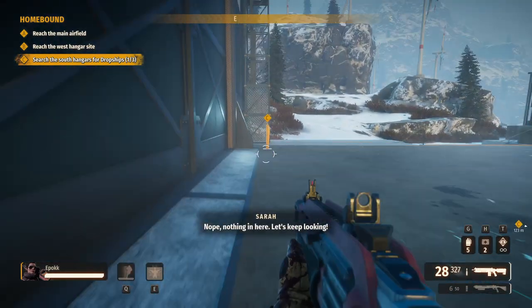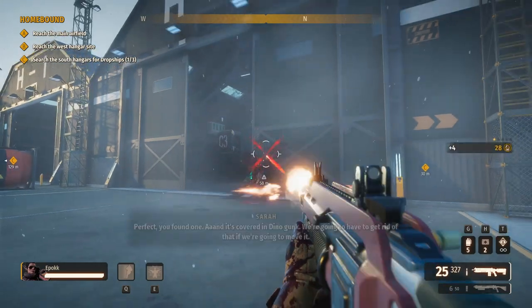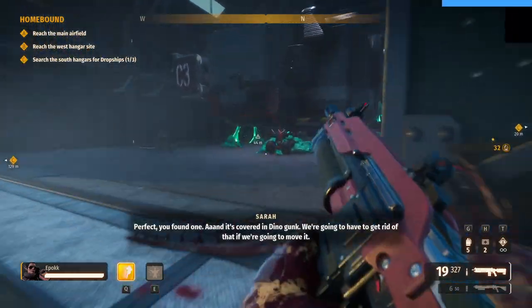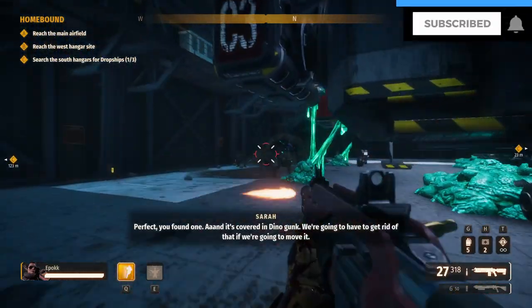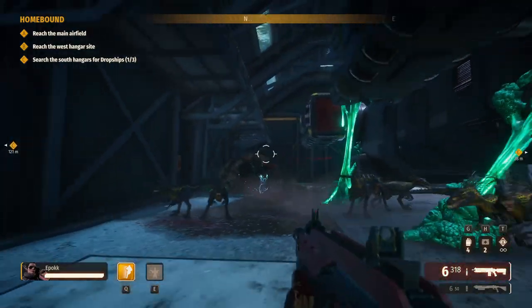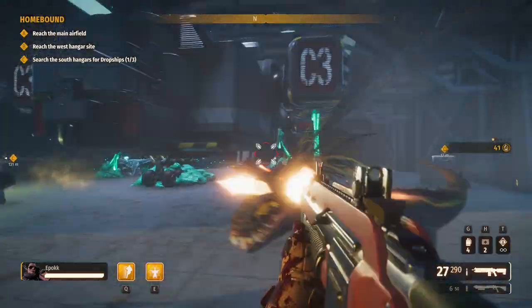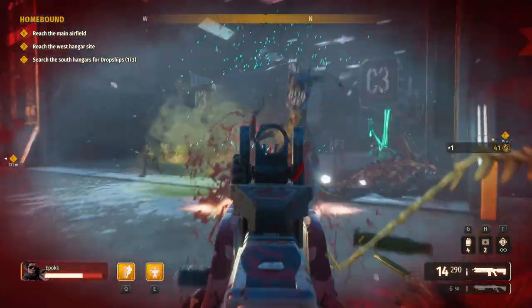But if you choose to go at it alone anyway, play as either Rosie or Ortega. Rosie offers a strong minigun, defensive boost, health regeneration and electric fences to funnel the incoming dinosaurs into her kill zone. Ortega on the other hand has the ability to equip 2 primary guns, great mobility through her dash and a short combat state that boosts her rate of fire.